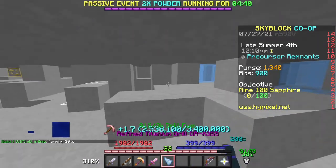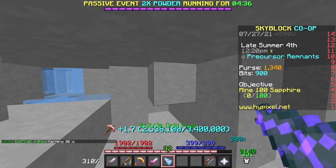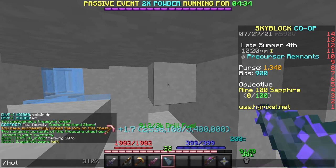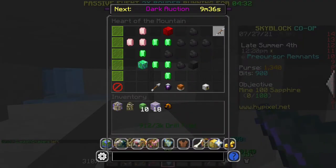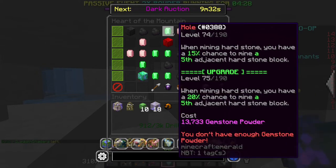Hey guys, so today I'm going to be showing you how to get upwards of probably 400,000 mithril powder an hour. I will put an exact number at the end of the video. For this, you're going to need to have Heart of the Mountain 6 and put all your gemstone powder into Great Explorer and Mole.